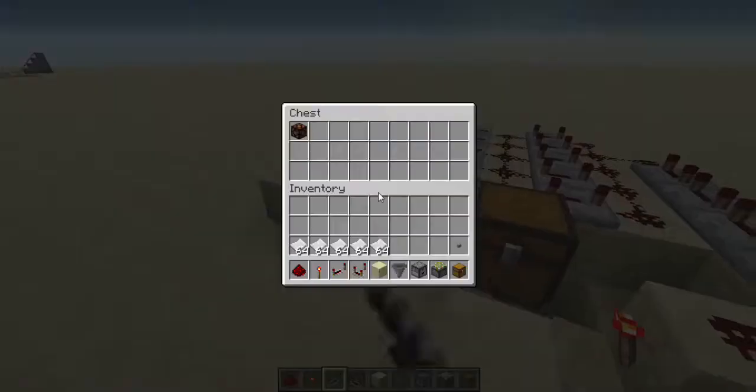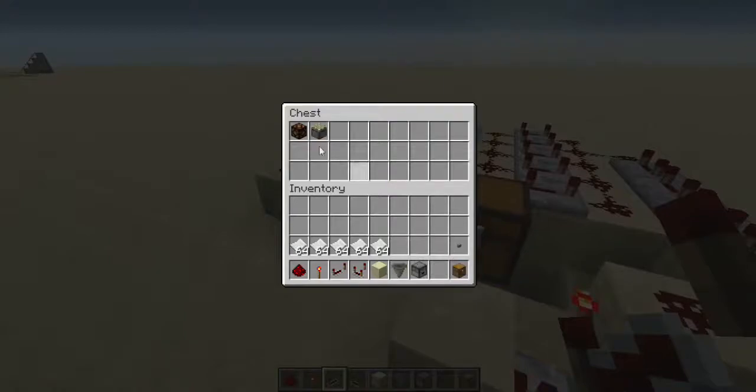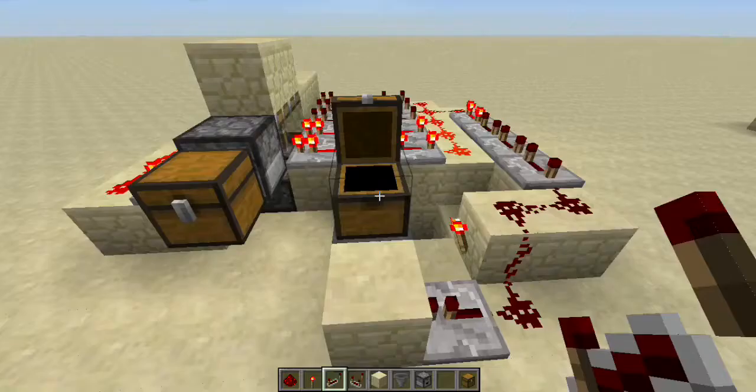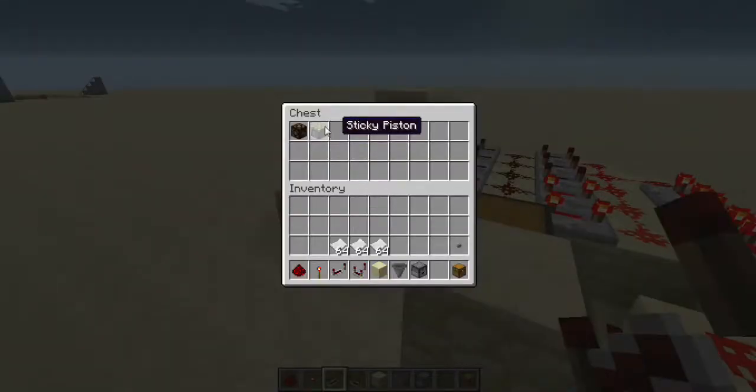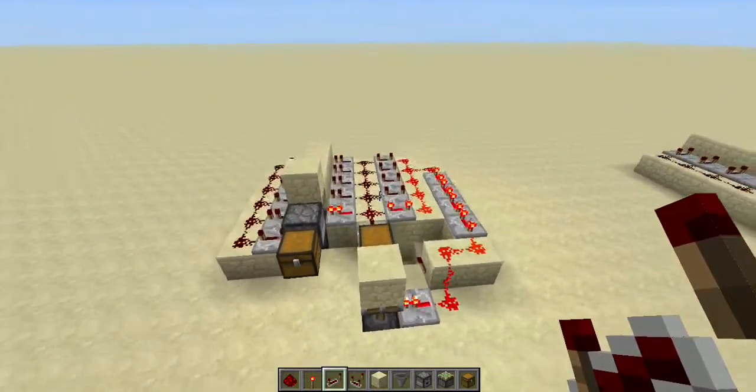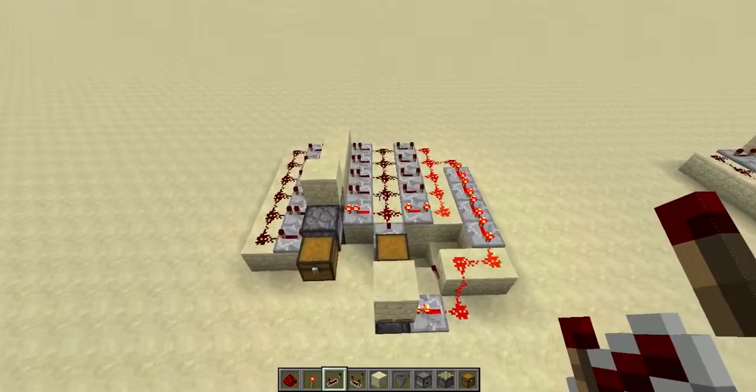This will also detect multiple items. So let's just add two random items in there — two of these. And now I have both items in there. Cool. So yeah, that's basically it for the ATM.